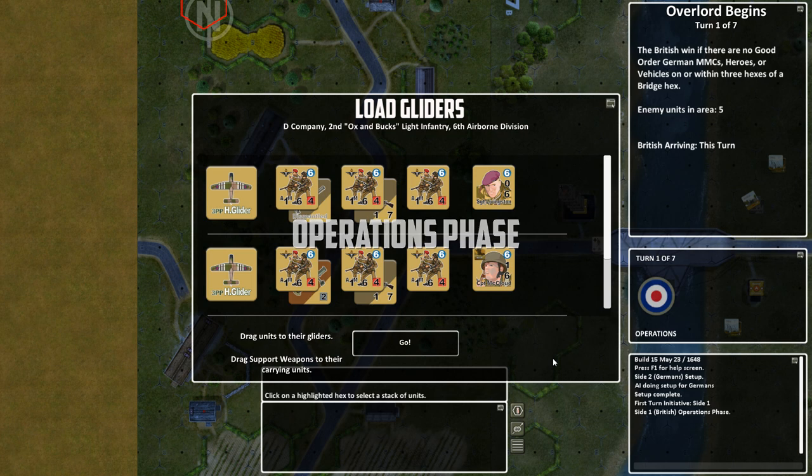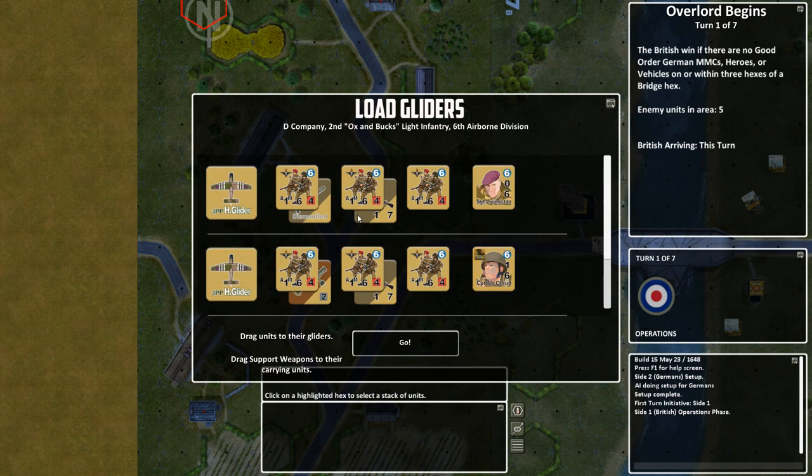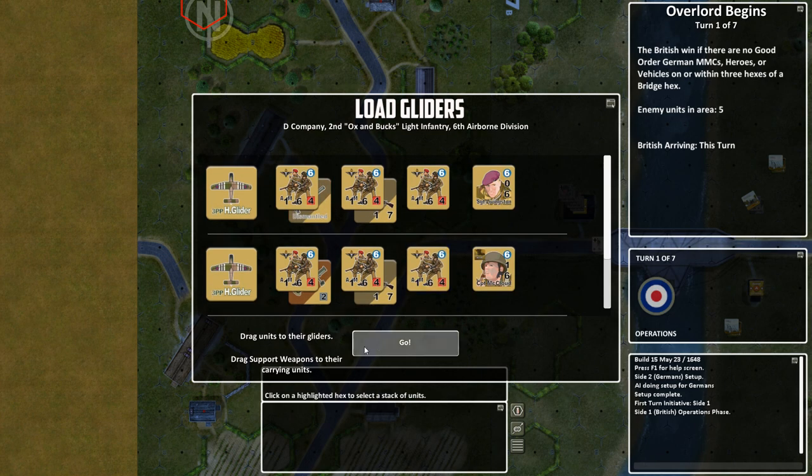Okay, so here we go. We start with the operations phase. As you might expect, there will be no rally phase since we're just starting off. So we have our gliders and you can kind of move things around, determine who's on what glider, but we'll just go with the basics. Each glider has a leader and some squads with some support weapons.